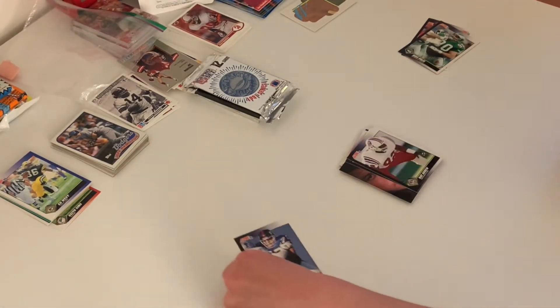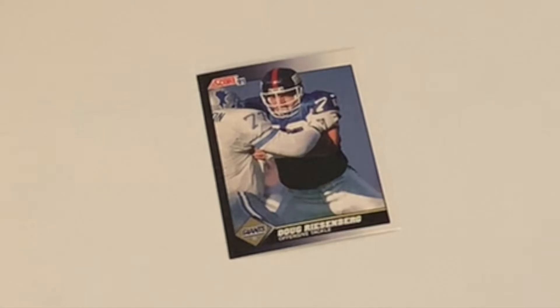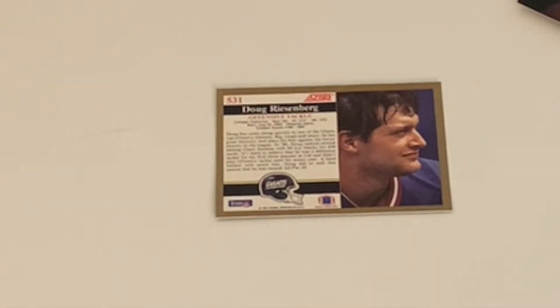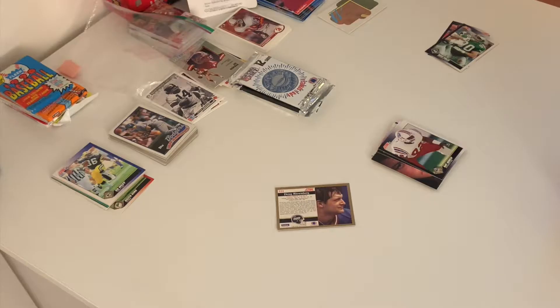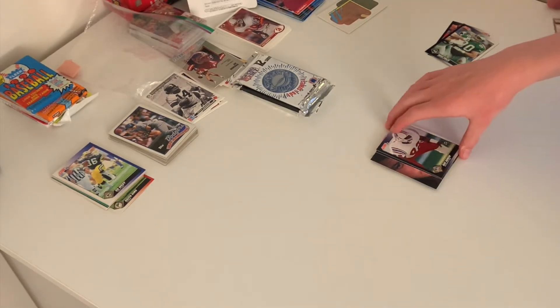Here we have an offensive tackle, his name is Doug Reisenberg, and he plays for the Giants. Here's the back of his card — he is a rookie, 275 pounds. Wow, that's pretty big.